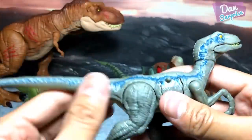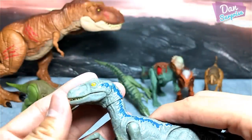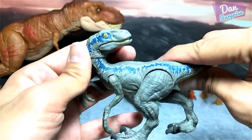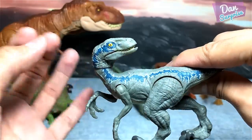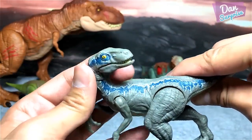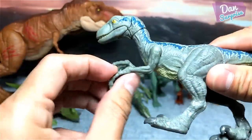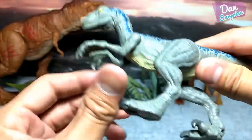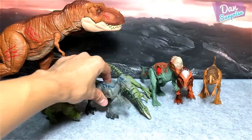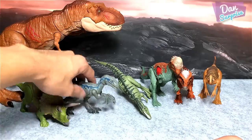Next up we have Blue, which is incredible. This is actually very well done. You can rotate the head like this. As you guys know, the Velociraptor is able to rotate its head by a huge degree. Pretty cool. The arms look good as well. The legs are cool. This is a very good figure of Blue — definitely one of the better ones.